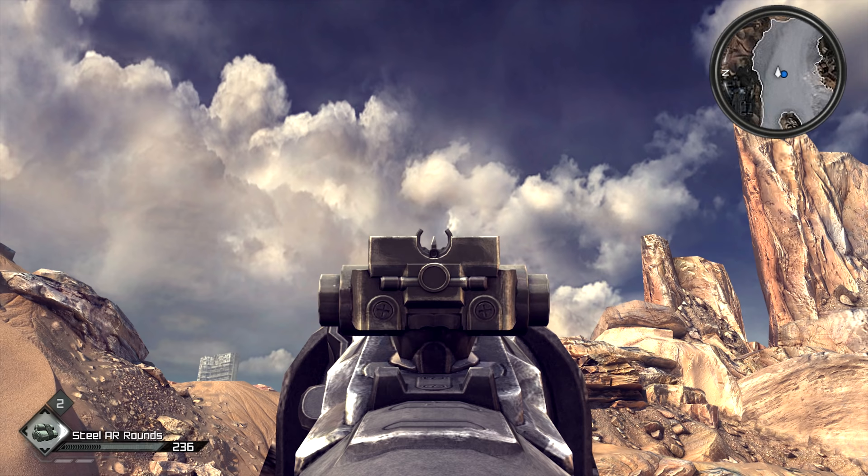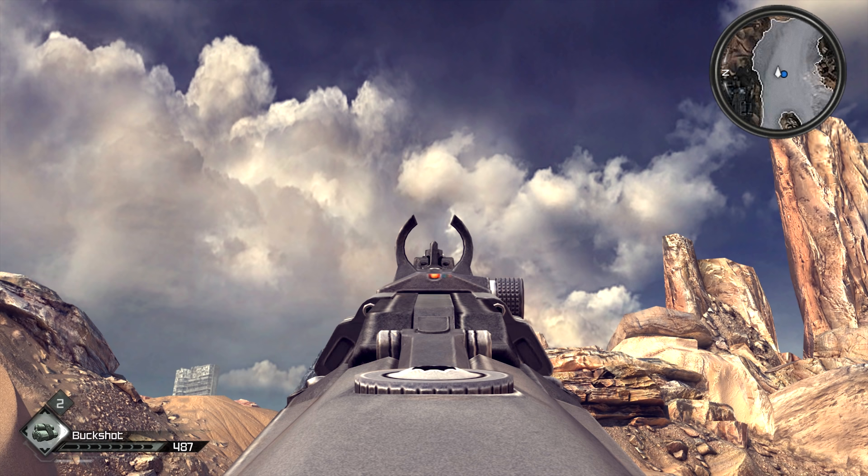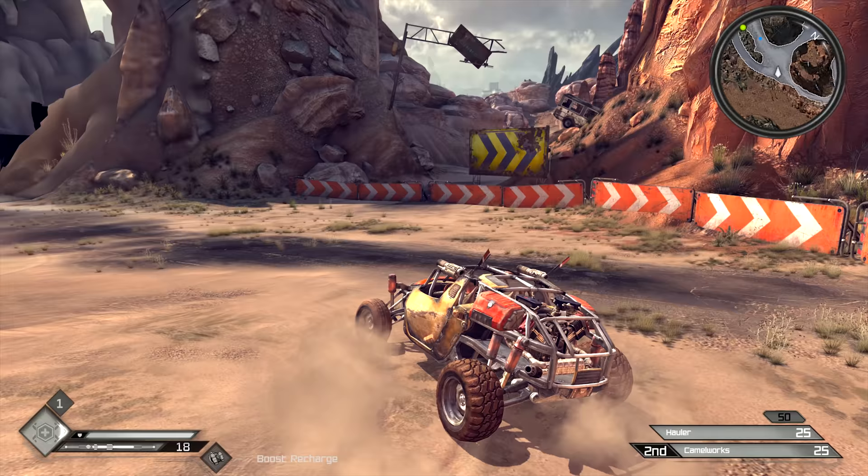This is a pretty common one and I don't know if it was intentional or not, but the assault rifle and the combat shotgun both have crosshairs or sights that, when looking down the barrel, look like the Quake logo. Again, I'm not sure if this was intentional, but it is undeniable.